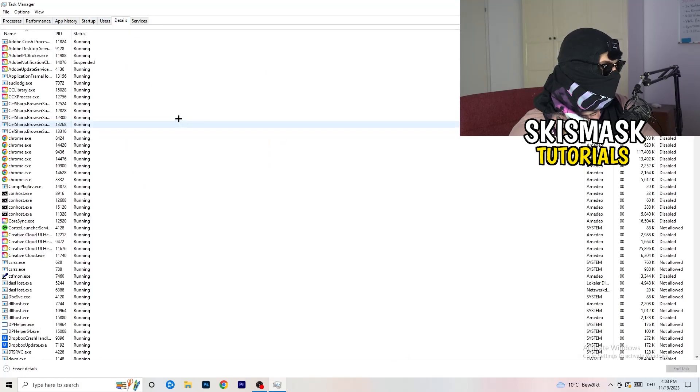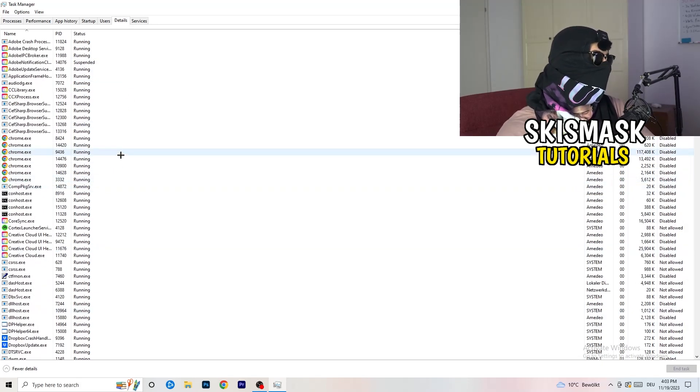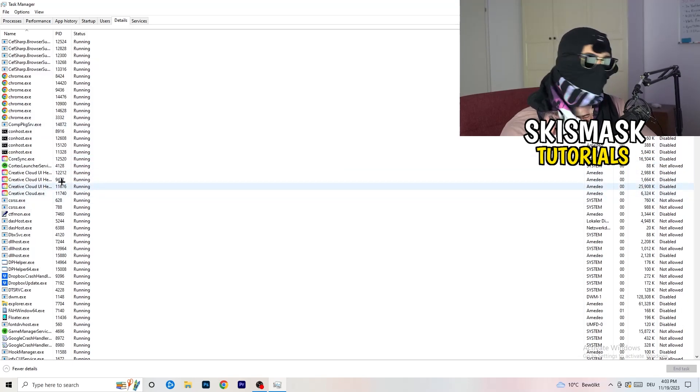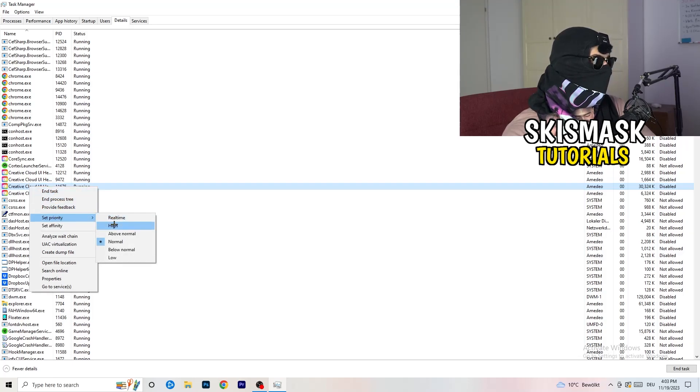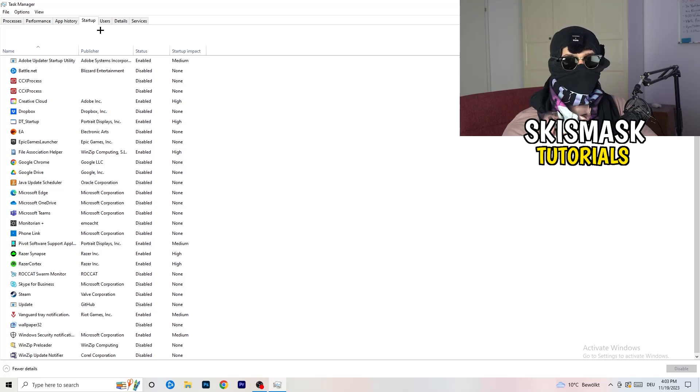Next, go to the Details tab in Task Manager. Find your game's executable — my game isn't running right now so I'll demonstrate on Creative Cloud. Right-click it, go to Set Priority, and choose either High or Above Normal. You need to check which one works better for your specific PC, so test both options.